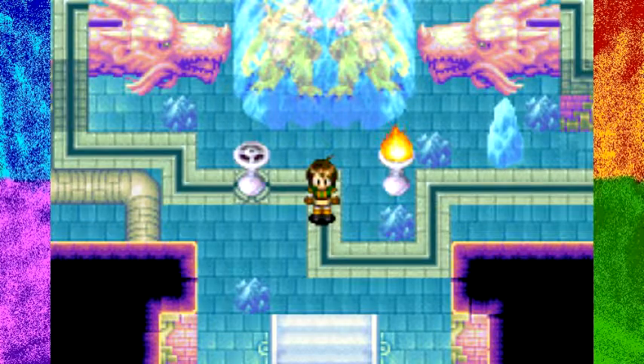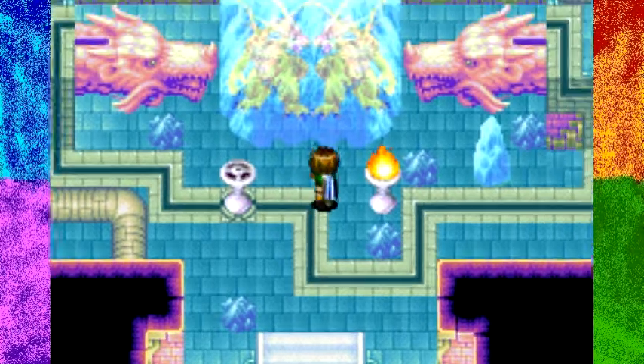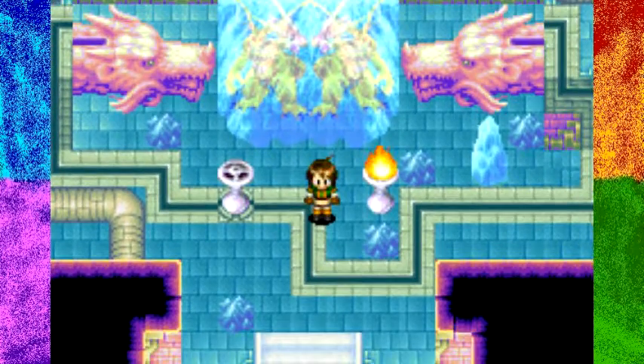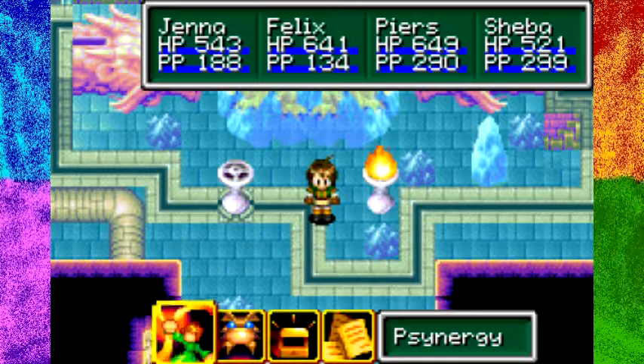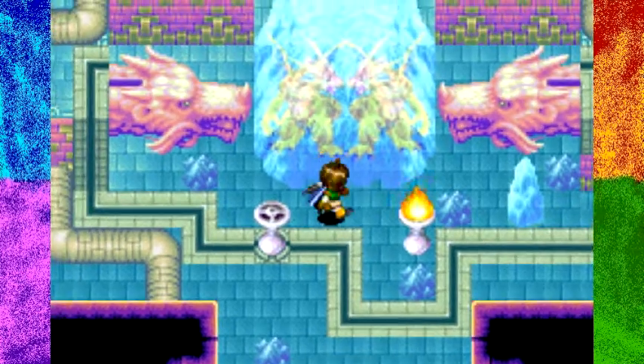Hey everybody, I'm PoloVeteen here and welcome back to Let's Play Golden Sun: The Lost Age. Last time we did a pretty good chunk of the Mars Lighthouse and I said we were gonna go get Fwag — or Fugue — but actually I looked it up, and we can't get Fwag until we do this first.